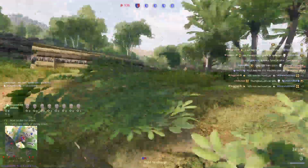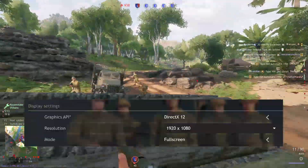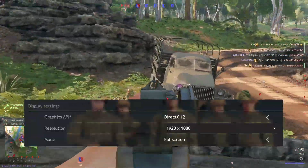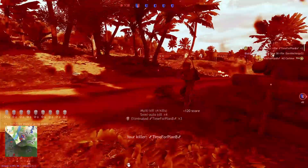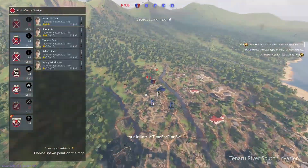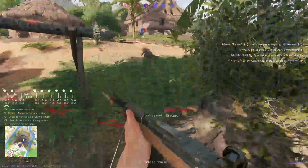As for the resolution your game runs at and the window type, the best option is to choose your native monitor resolution and full screen mode. This will give you the highest FPS performance, because your computer can focus only on rendering the game and doesn't have to worry about other windows or different monitors.